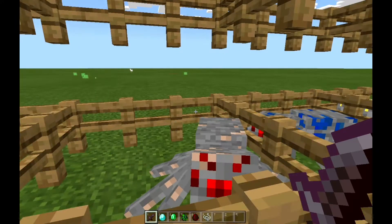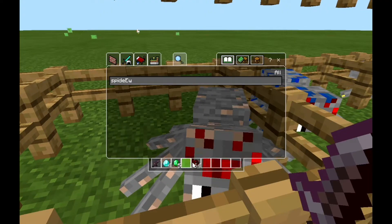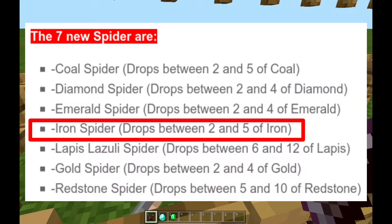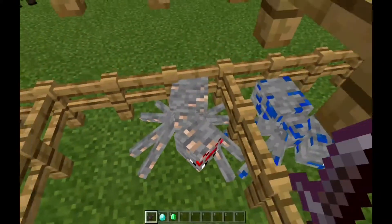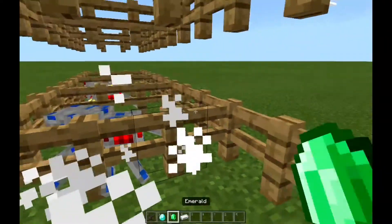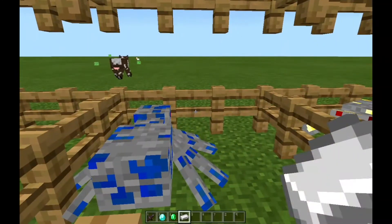Next up is the Iron Ore Spider. The iron ore spider drops between two to five iron, same as the coal spider. Let's check — one crit strike, two crit strikes — and we got five! Wow, the maximum. Our luck is over the roof!